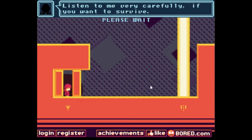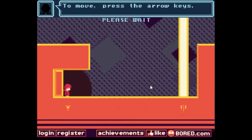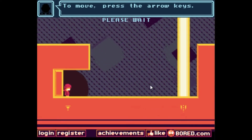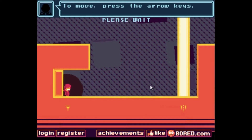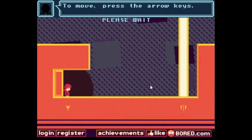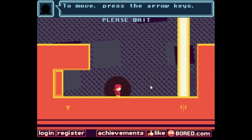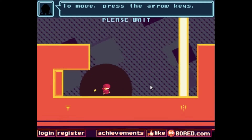Obviously, if I obey him and move the arrow keys, you see those blocks in the back — they're spinning, and that's not gonna help us. If you guys are true gamers, you know which keys most games use — that would be W, A, S, D. Yep, you disobey him, and that works.